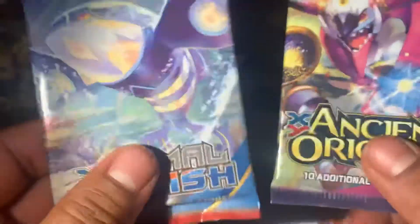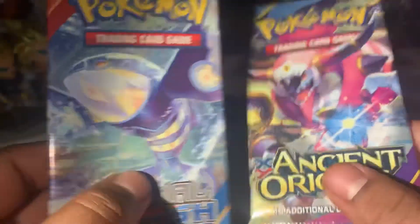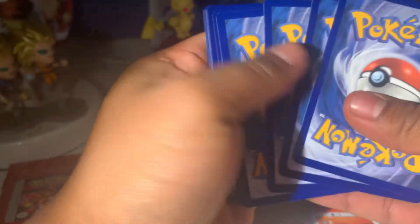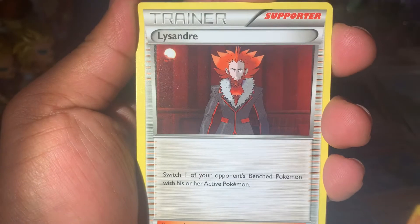So now we have these two. These are really cool — haven't opened these two. I've opened Ancient Origins a couple of times, but Primal Clash I haven't opened in a while. So let's go with Ancient Origins right off the bat. If you're new, consider subscribing to the channel — we will be doing a giveaway at 100 subscribers, Pokemon stuff related of course. You're going to get some cool packs and cool Pokemon merchandise, hopefully. We have a Lysandre Trainer card.